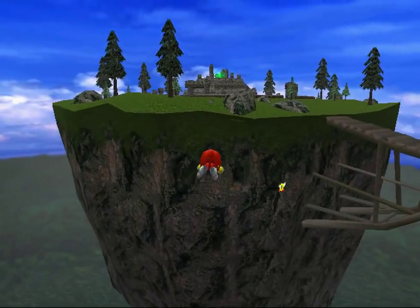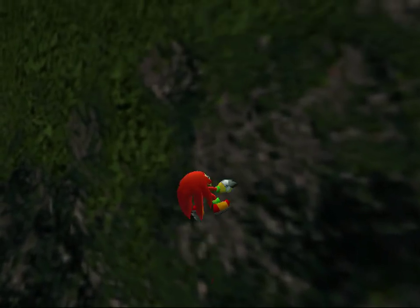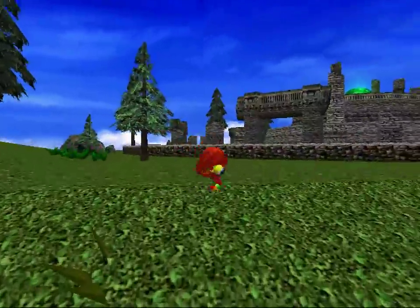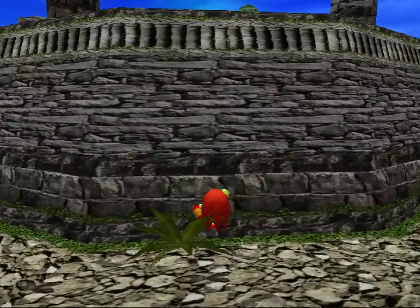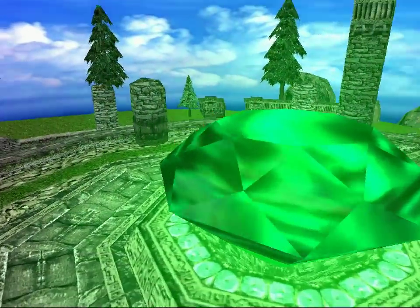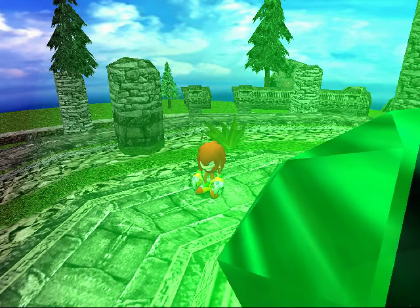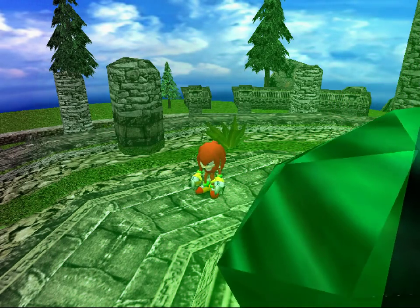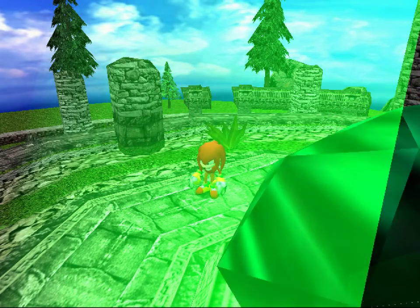Oh geez, no climb please - that wall is dangerous. I need to throw myself. There are more emblems but those are the ones I'm getting. Look at that big old diamond - let's go sit on it. You can't - Knuckles just sits on it. And I'm kind of sad about the Station Square egg, but I think it's just lost beyond the game boundaries forever.